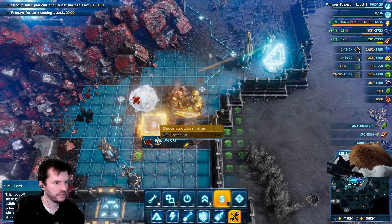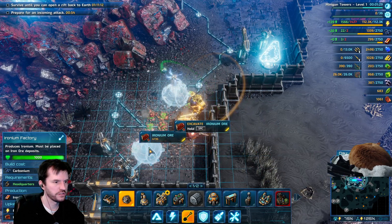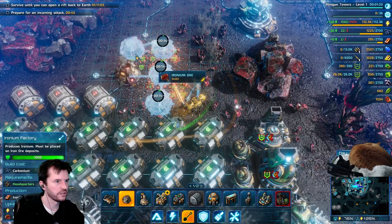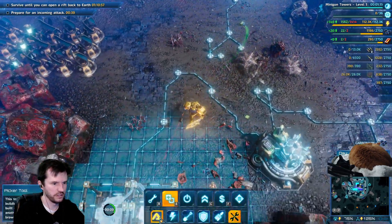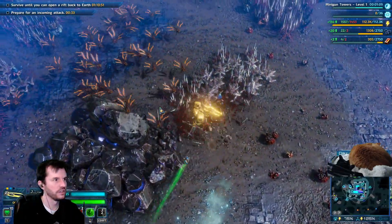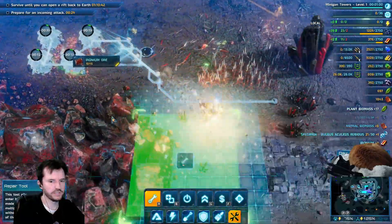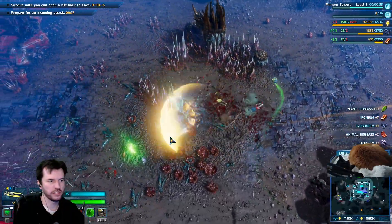Ironium income is getting pretty low right now. I need to reposition these miners. I can make another comm hub once I get enough Ironium to do so. 30 seconds till the next attack. I did not even realize that this got destroyed earlier — I was missing that income for five minutes and I didn't realize it.